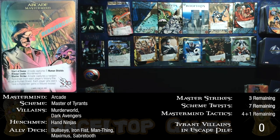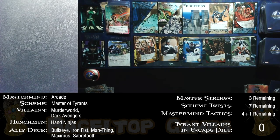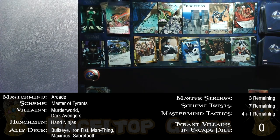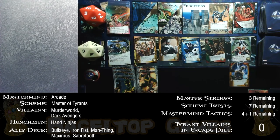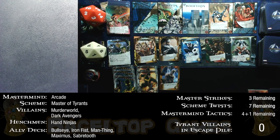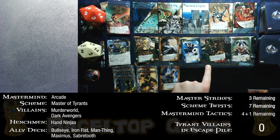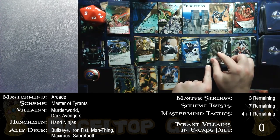Another Master Strike: Arcade captures a human shield from each player's victory pile. This time the left side has no bystanders, so the left gets a wound. The right side does have a bystander, so it goes back to Arcade as a human shield — at least the right side avoids a wound. No Tyrant Villains yet, though it's very likely they'll all show up at once. Gray cards plus Focus Chi give me 5 recruit. I recruit two Sabertooth cards to start chaining instinct cards.